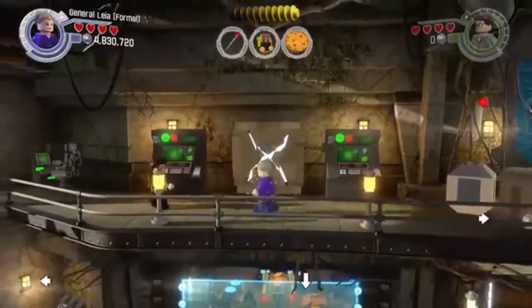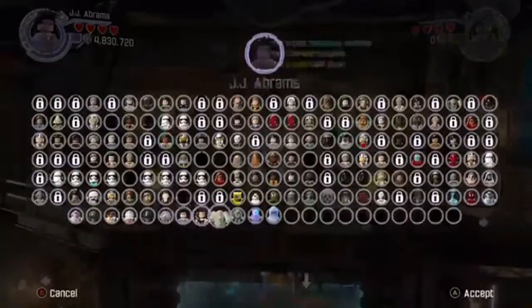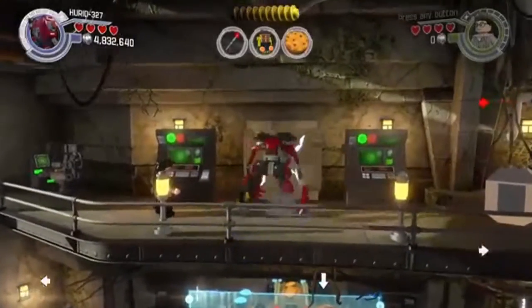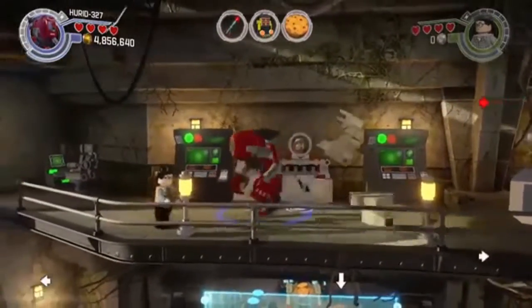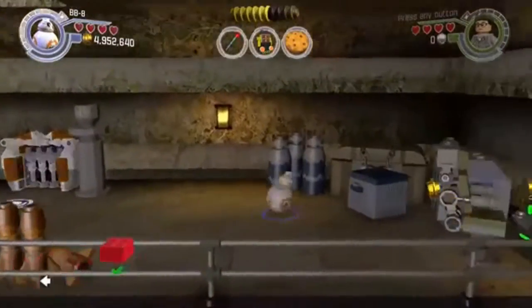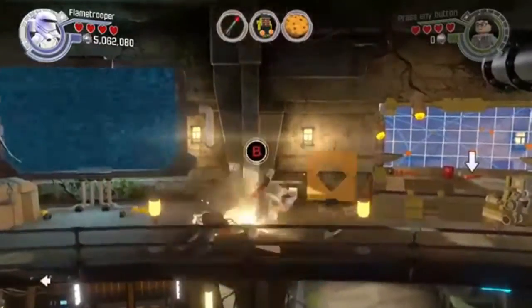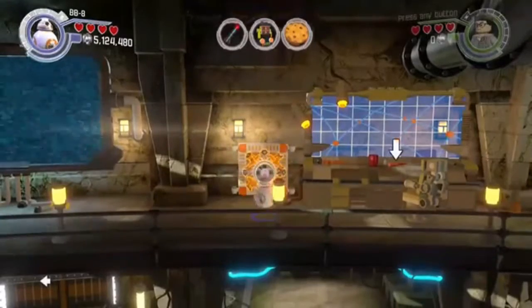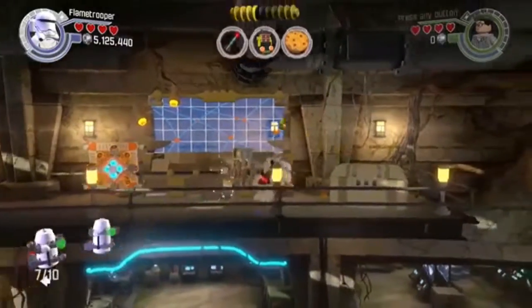There are a few collectibles to get among the top here. Use someone with strength to smash the wall down, and then someone small to go through — and this should take us to the red brick. There it is — yay, red brick! There's a minikit just here as well, so we build that. Then we get BB-8, he does the stuff, build it up, and yay, a minikit.